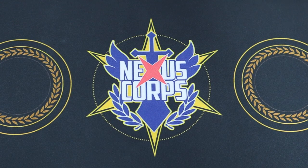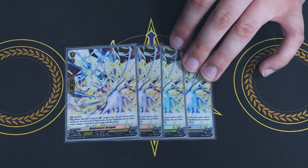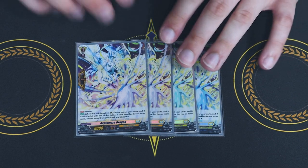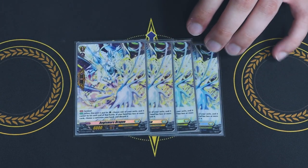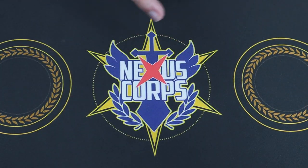Now moving on to the rest of our normal units — our PGs. Aegis Mary Dragon, the fancy PG: if you have one or less cards in hand, you don't have to discard. So you guard with it, you have one or less, and it's a free PG. Very, very helpful.